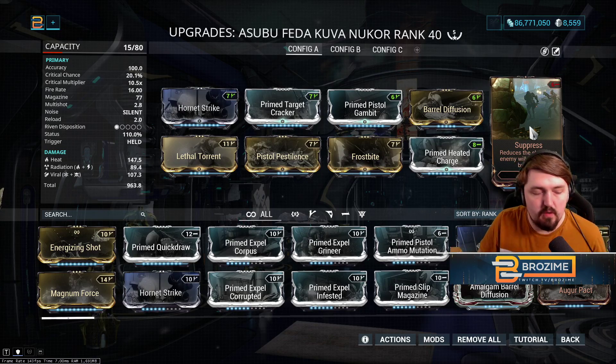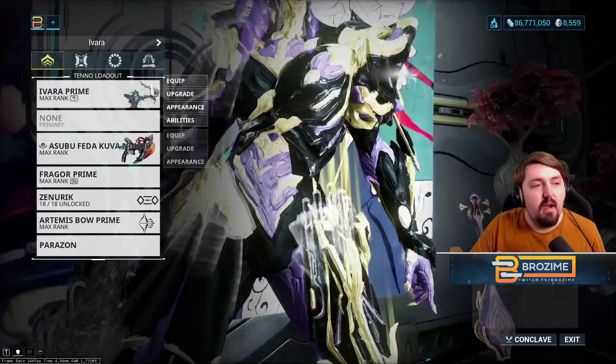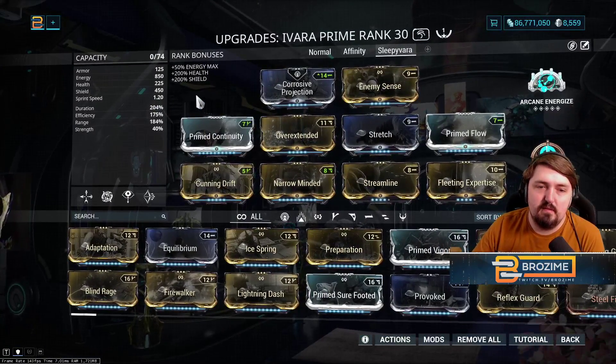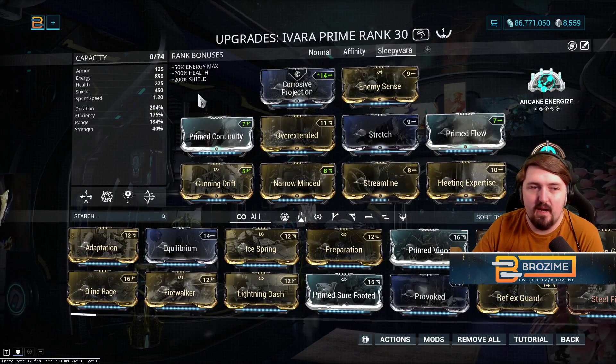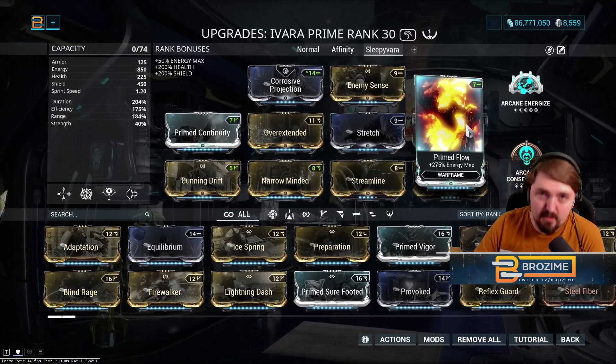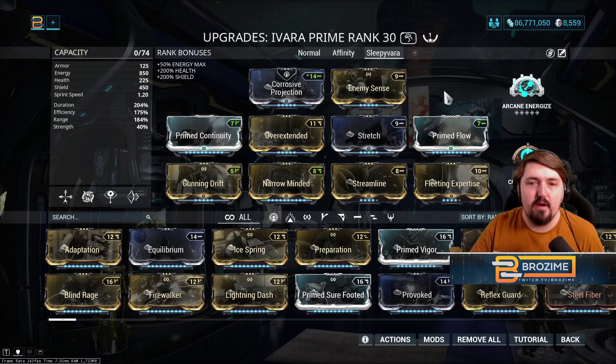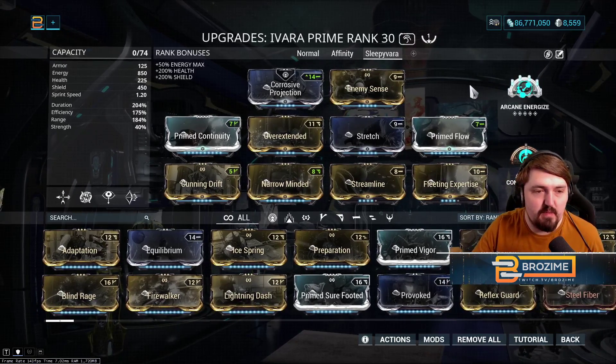For Ivara, all you really need is a lot of Efficiency — the other stats don't really matter. Prime Flow is super helpful. Everything else is pretty much whatever and won't matter here. Energize is also helpful if you happen to have it, but it's not needed.